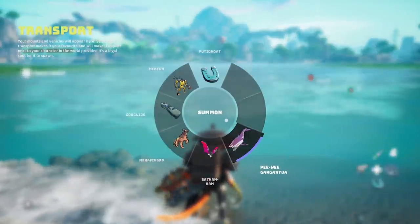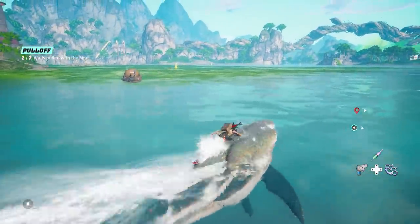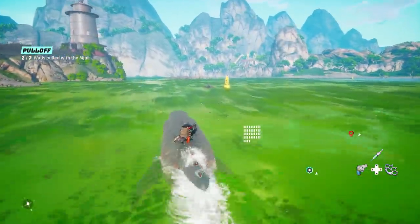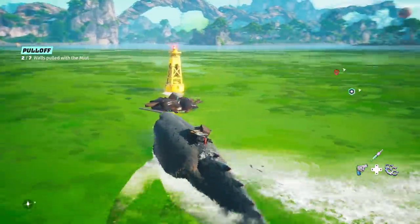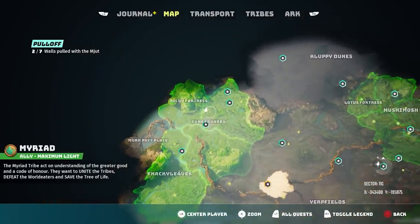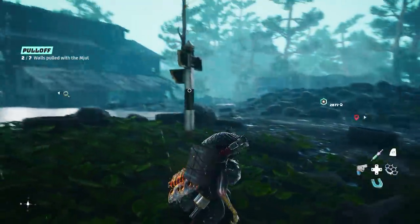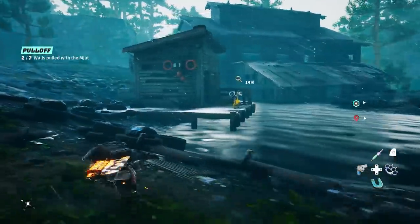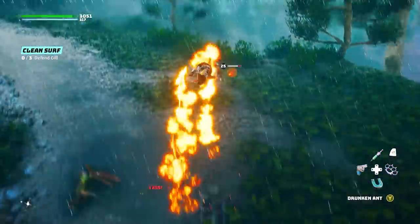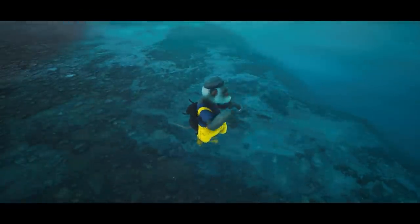Moving on, let's talk about another aquatic mount you can use on any water surface in any water region without the same restrictions as the Jet Ski. This is called the Peewee Gargantua — basically a dolphin-slash-shark-slash-whale looking thing. To get it, go to Gill on the northwestern part of the map next to his abandoned shack. You have to help him get back to the water and throw his fish in so he can save them. You'll encounter enemies on the way, but eventually you'll reach the bottom area and that lake.